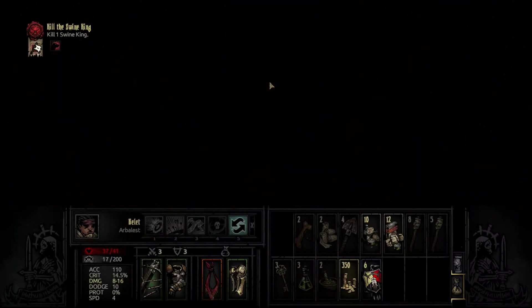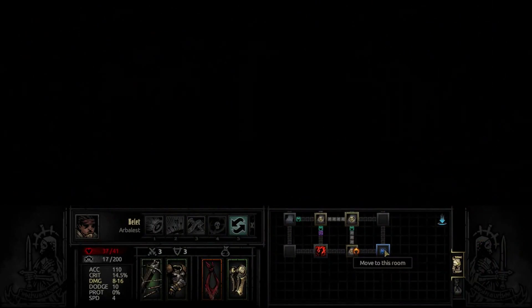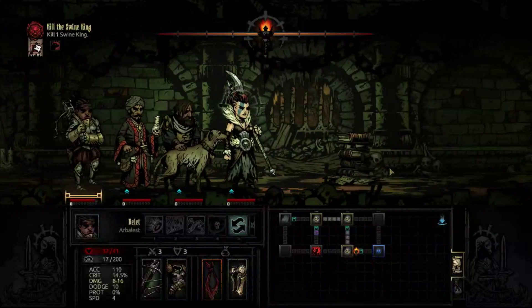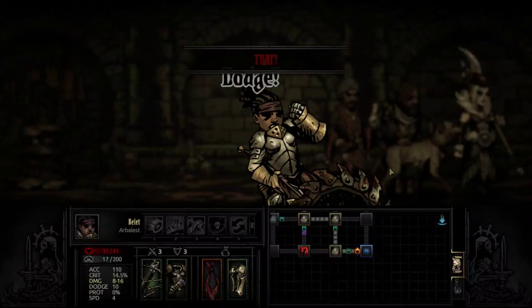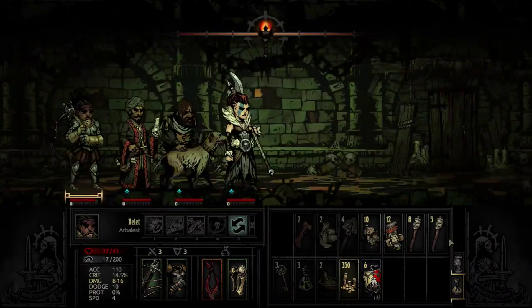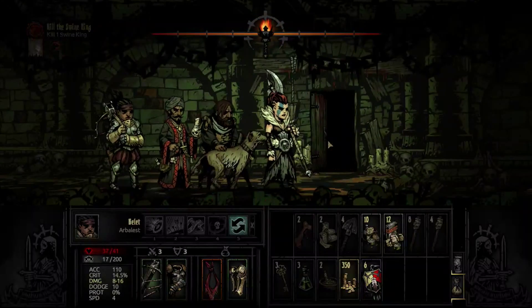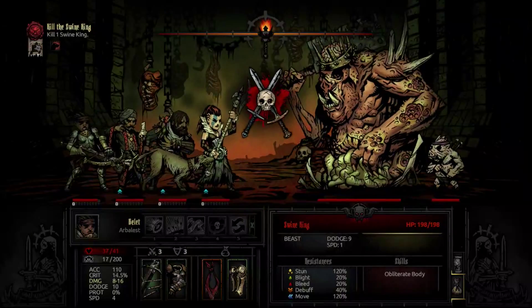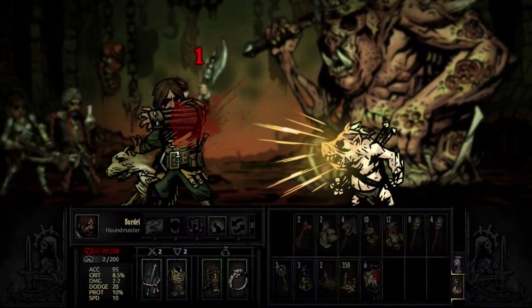Let's go ahead and rest up. The way is lit. The path is clear. We have just a tiny bit of stress going in, but a beautiful dodge saved us some trouble. Let's get it on. Here he is — the Swine King, 198 health. He's going to be an SOB to take down.